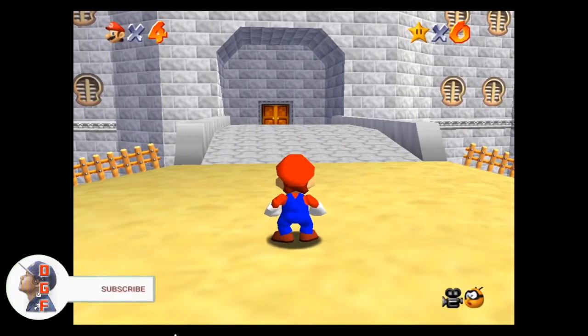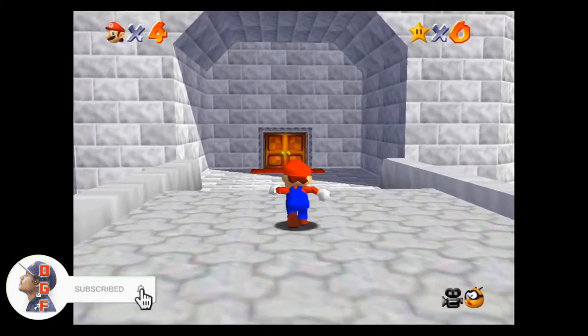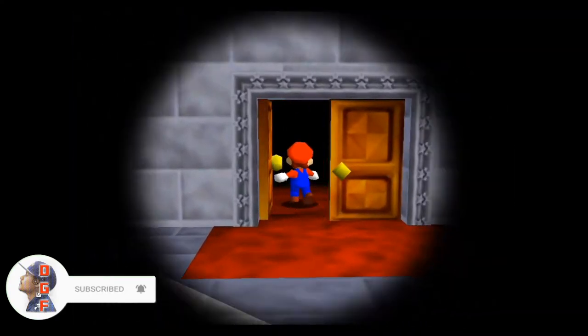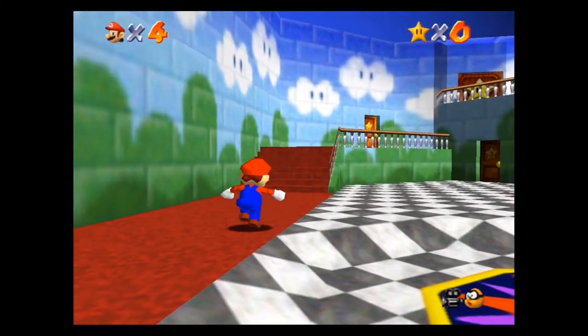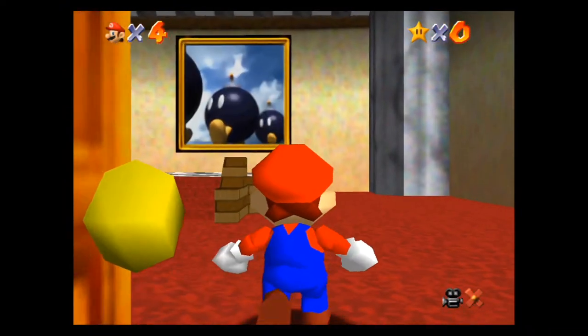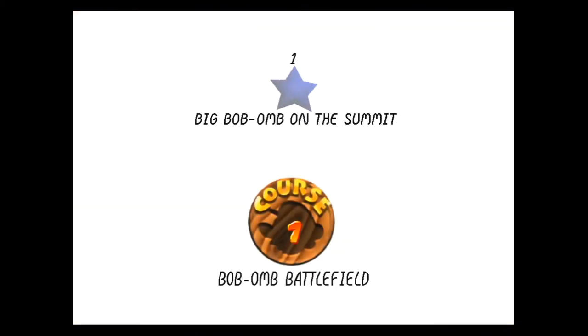What is up guys, I'm Daddy Gamer Fred back again with another Mario 64 video. In today's video we're going to be completing the very first level to 100%, and that is Bob-omb Battlefield. This level was very easy to get to — it's the only door you can go into without any stars, and you jump into this painting to enter. I'm going to be going through each and every star showing you the most efficient way to complete it.